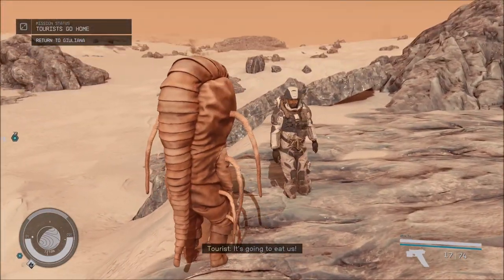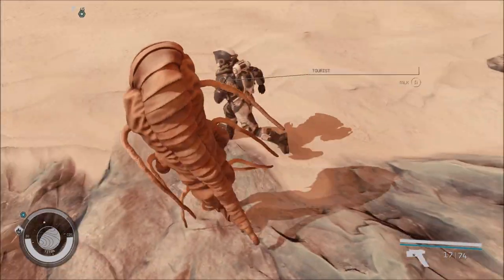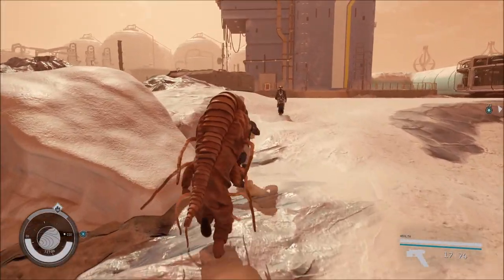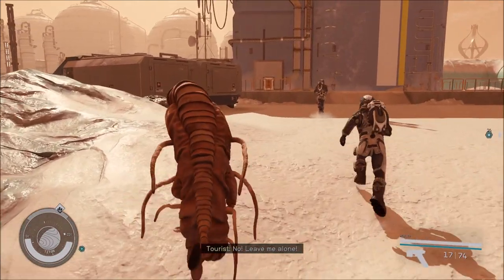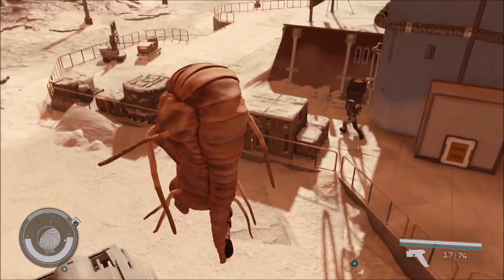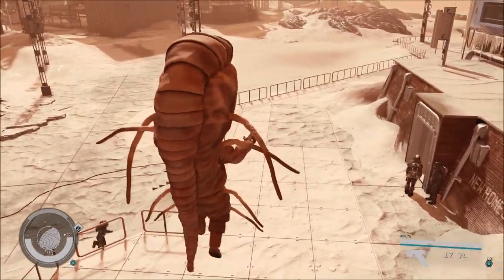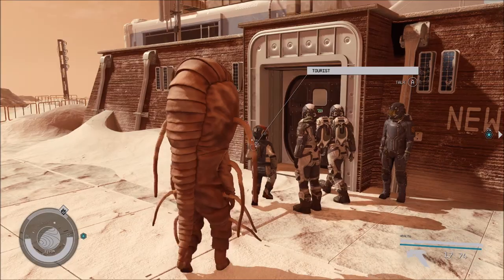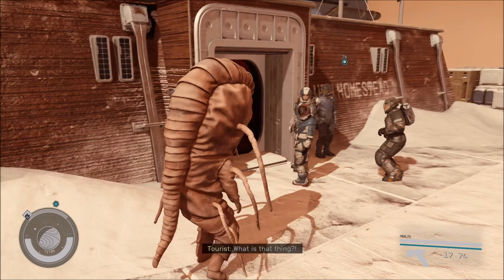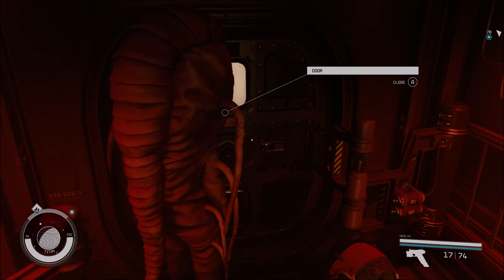The tourists react with panic — 'You're going to eat us!' 'No, leave me alone!' 'Run away!' 'It's chasing me!' 'What is that thing?!' Once you've finished scaring the tourists enough, you can just get back into the airlock.